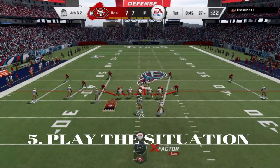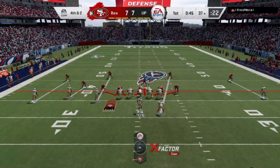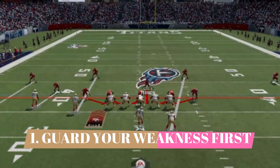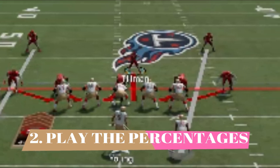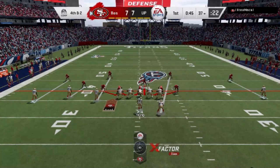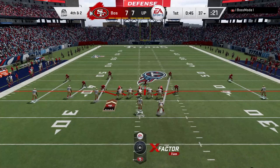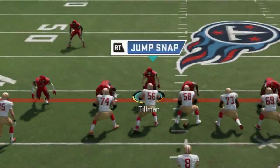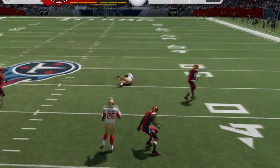Number five: play the situation — that's going to be a bigger indicator than just about anything else. On this next play it's a fourth and two with man coverage and no safety help. I'm sending a heavy blitz, so I can eliminate long throws. Nine times out of ten, your opponent is just going to try to get those two yards. Against this defense, only so many things beat it for a fourth and two: a drag route, a slant, something across the middle. There are three receivers on the left, so I know that's where the play is going. I know before the snap, and I'm in position — and we get a turnover on downs.